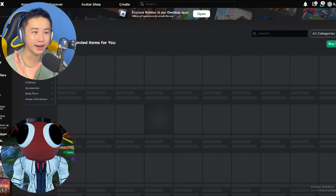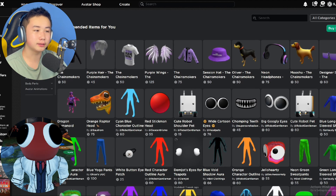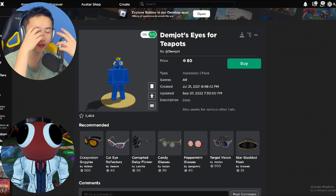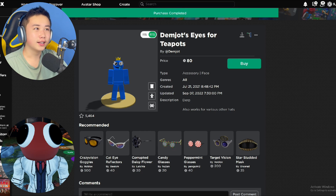So what we're going to do next is buy his eyes. One of the best eyes you can use is the Dem Jots eyes for teapots. He has two of these separate eyes. The eyes that we see on Red's face - he has these two really big eyes that are just facing out to the distance. So let's go quickly buy this over here.